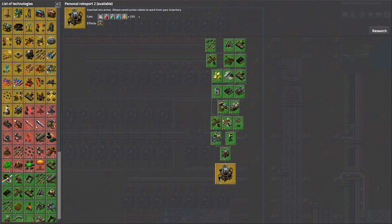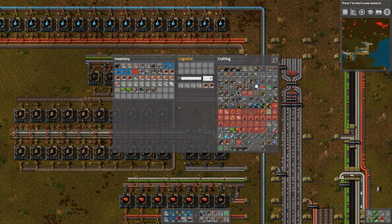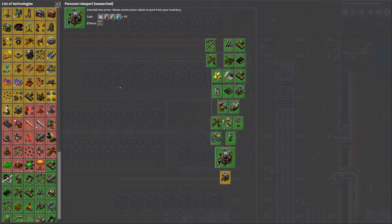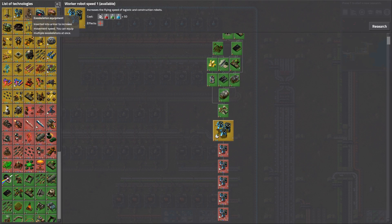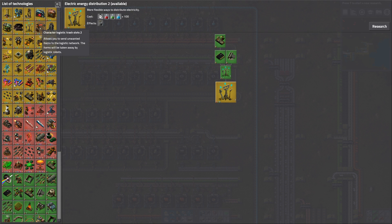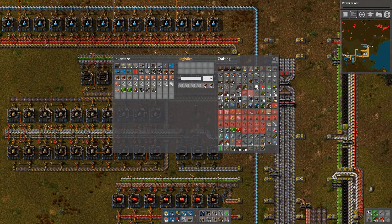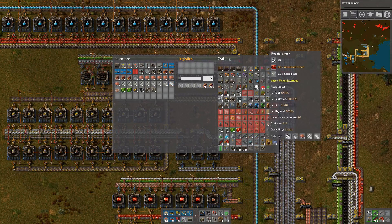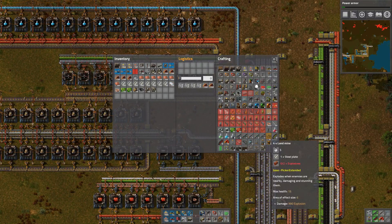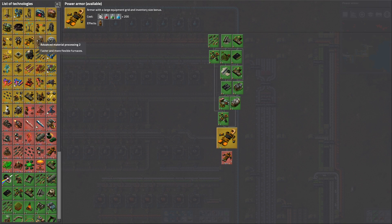Those are marked too. What the heck does that use? High tech science packs — okay. Do we have high tech science packs yet? Not yet. We should actually get power armor researched. I can make modular armor but I don't really fancy it right now. Probably better grab power armor.